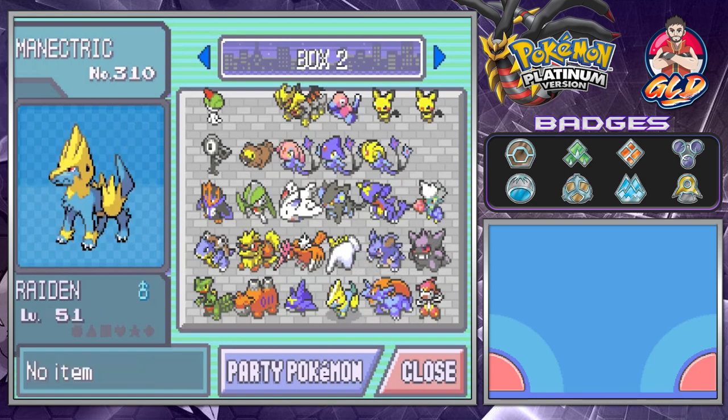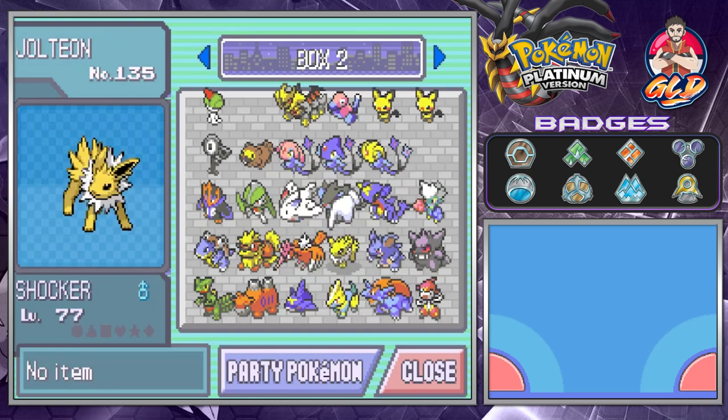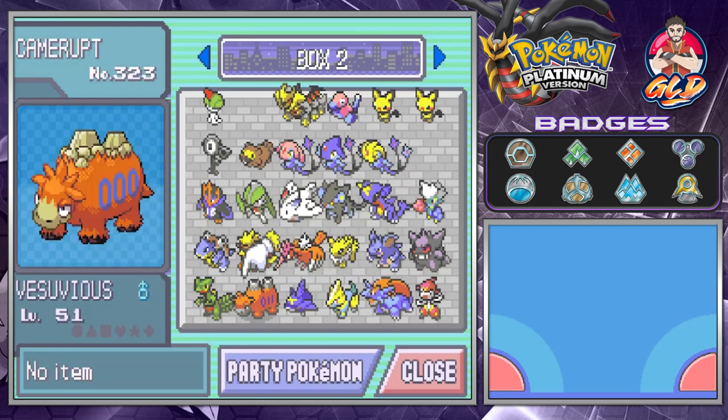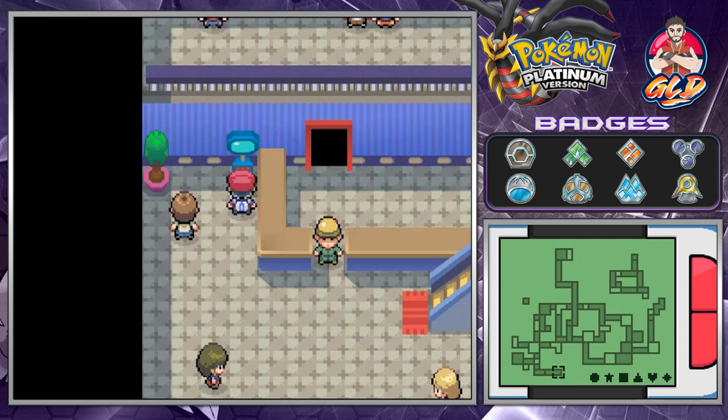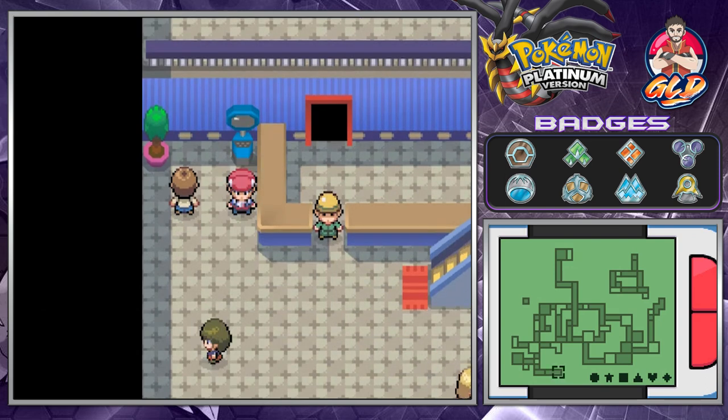Raiden might get its chance but I kind of want to take Shocker. If I take Shocker then the Fire type slot is already taken, which complicates things. I'm going to have to make a decision later on. For now I kind of just want to use every single Pokémon and see what happens. Thank you guys for watching — I'll see you in the next episode as we continue our adventure in Pokémon Platinum!